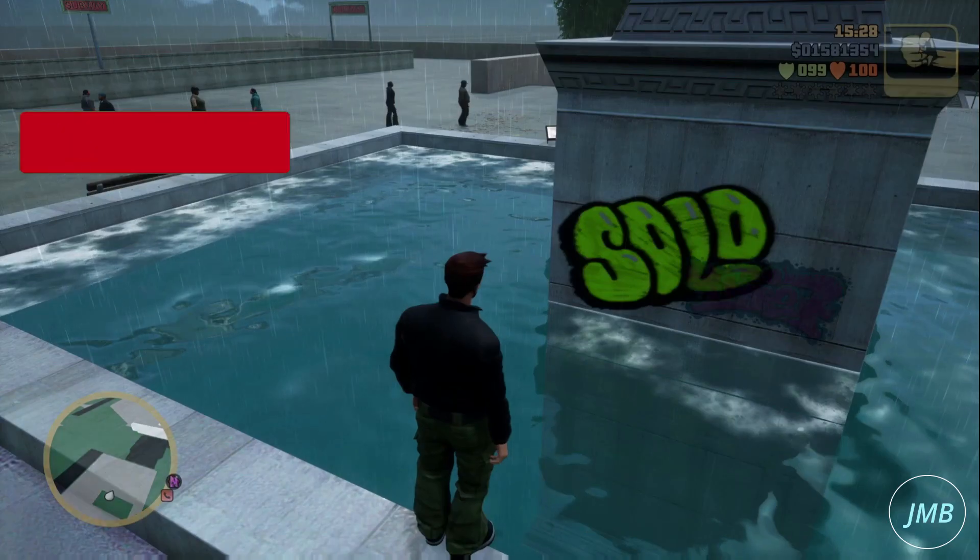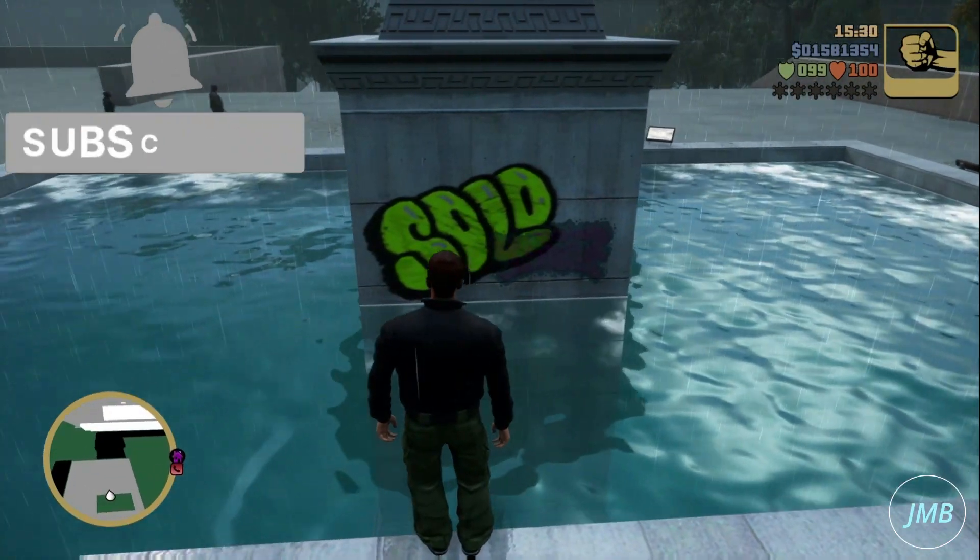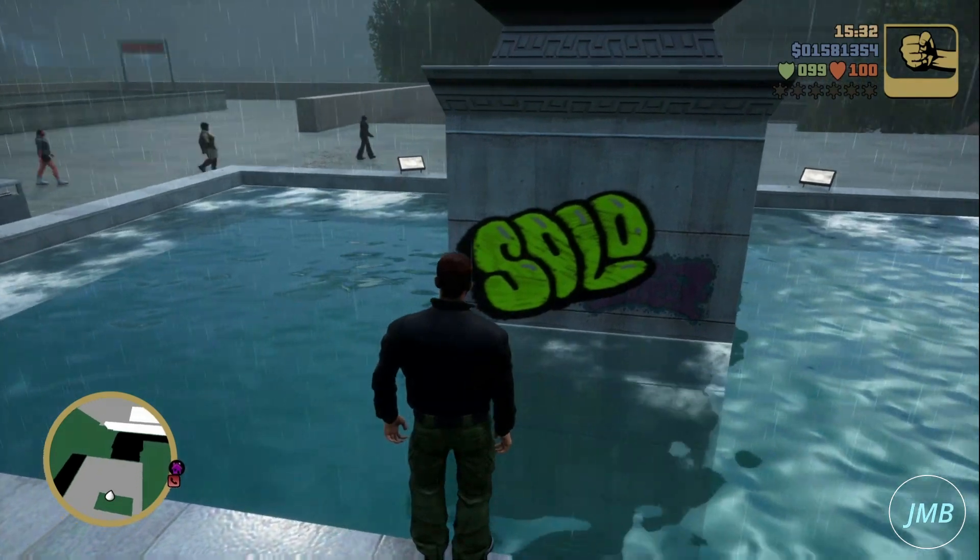First, go to this location on the map. Second, stand in front of the graffiti. Third, move the in-game camera around.